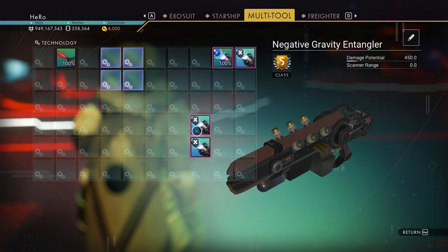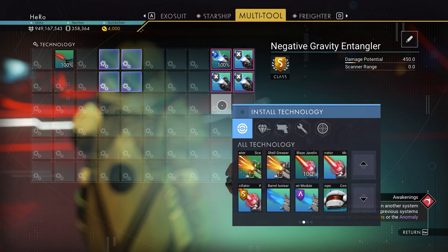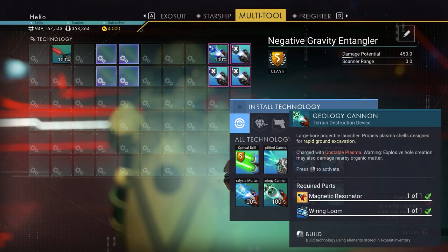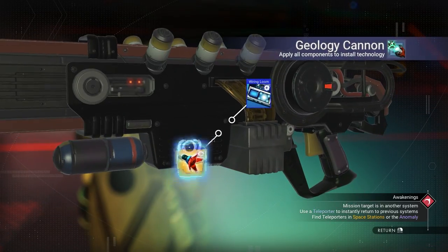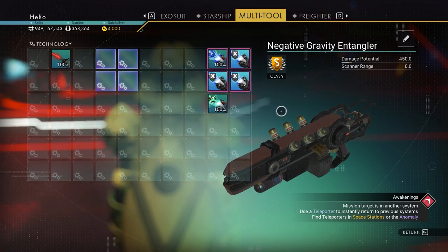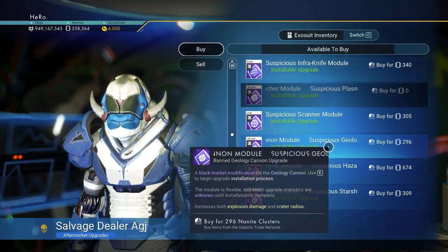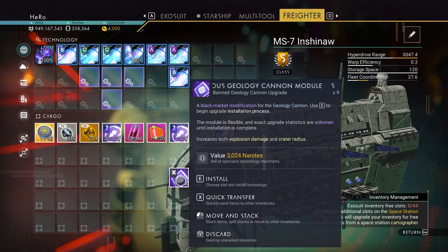We need to move the three upgrades into position. The next thing to install is the Geology Cannon — let's install it. Now we need three illegal upgrades for the geology cannon. You can see this guide sells them as well — same glyph right here. I have the geology cannon upgrades here, just going to install three of them.